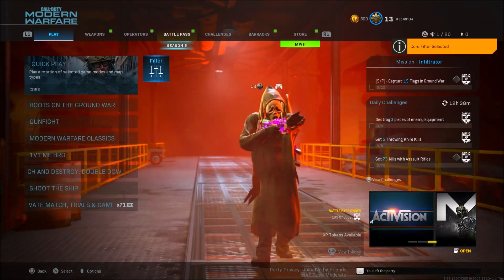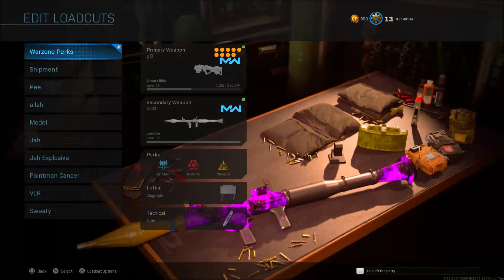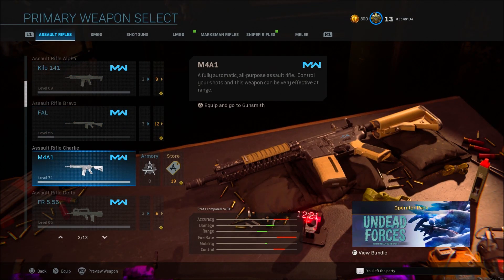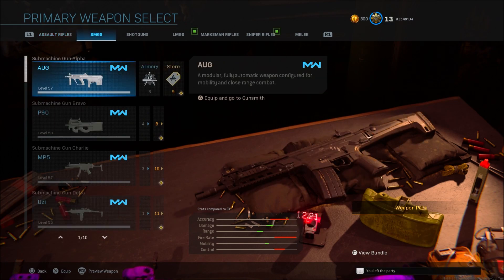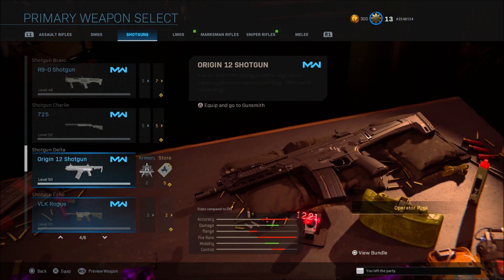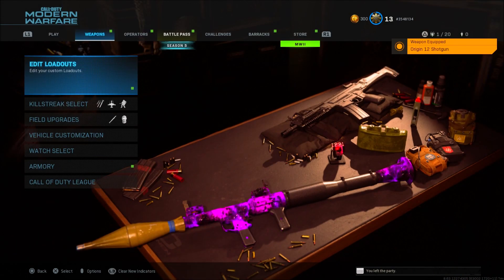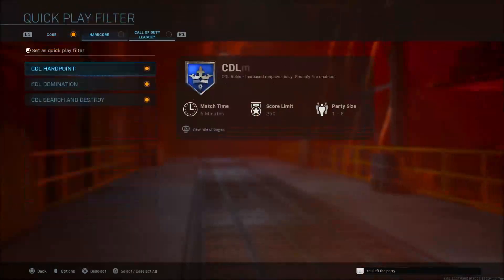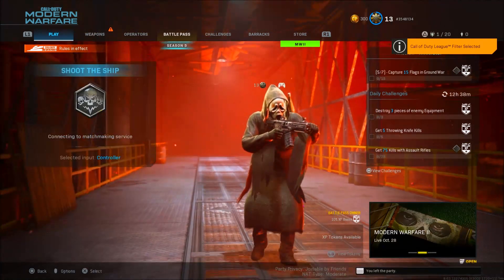Now that we've brought a Warzone weapon into the CDL loadouts, switch the filter from CDL to Core or Hardcore. Go back into your loadouts, go onto that same exact loadout number, and go ahead and place in a Modern Warfare weapon that you want to have camo swapped onto — I'm going to be using a shotgun. Once you've gotten the weapon in there, go ahead and switch it back into the CDL loadouts.